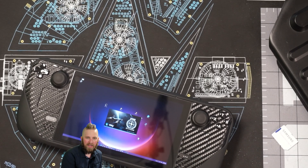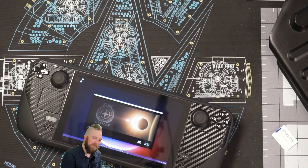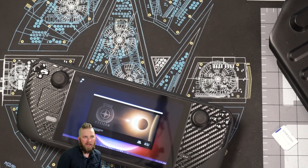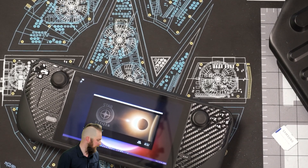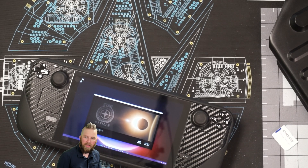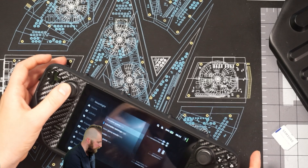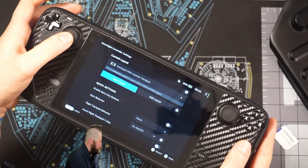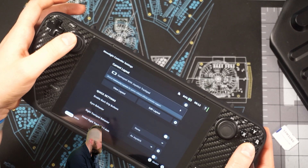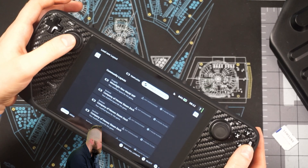The controller settings are a little bit annoying with Moonlight in that you can't have them as application-specific within this. You'll just have to gauge for yourself whether or not that's something you feel comfortable with. But for me, this is probably the way I'm going to be focused on playing Star Citizen. You can also save profiles in your controller settings — come down to controller settings, go to your layout, edit layout, and you can save them as specific things.